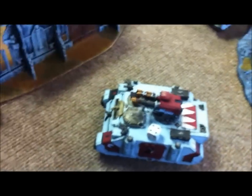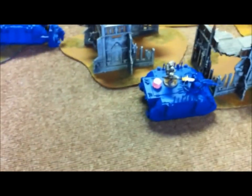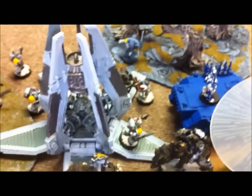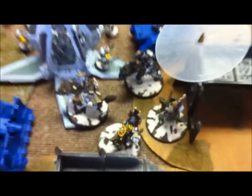Going into the top of turn two. Turn one: he shot at me with the Blast Cannon and shook this tank. He popped Smoke when he moved 12 inches. He also caused a wound on one of the Thunderwolves with one of his Obliterators. Then on my turn, the Drop Pod came in with Arjak behind this Rhino, but the Melta and the Hammer missed — I got a one and a two. Then the Thunderwolves made it in on the Obliterators and wiped them out with no wounds taken.